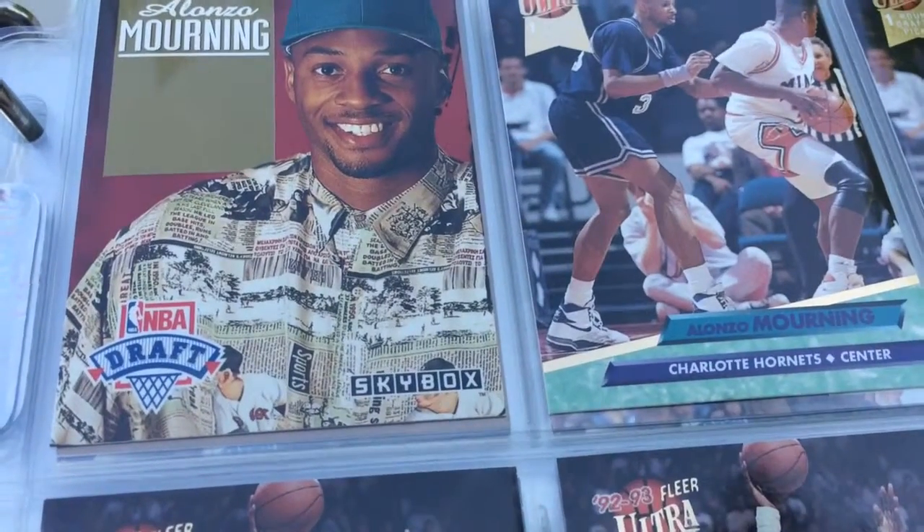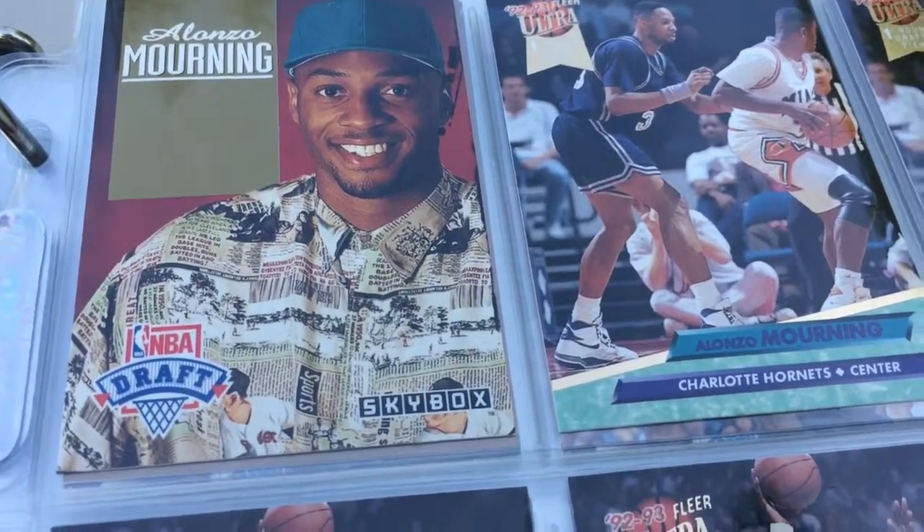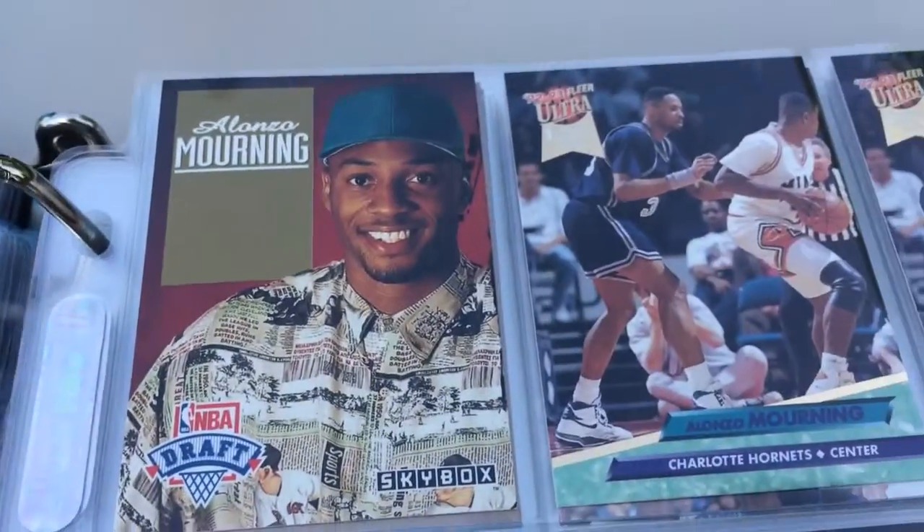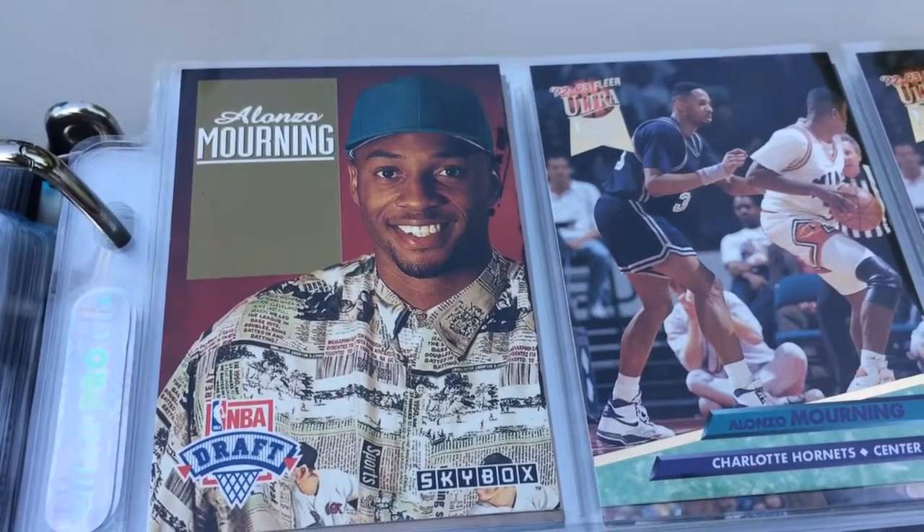Alright guys, this is part 2 of my binder video, Punches of Punches 77, and we're going to pick it right up. We just did Penny Hardaway, and we're going to pick it back up with Zoe — Alonzo Mourning.